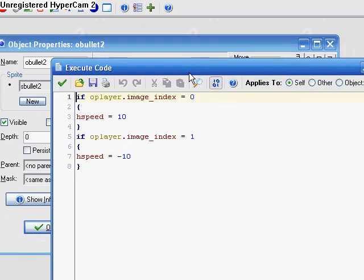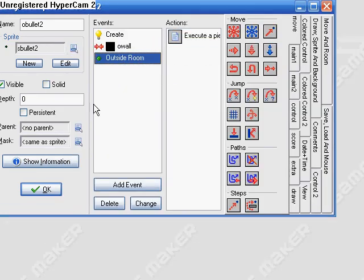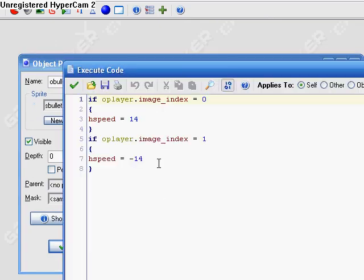For bullet 2, it's the same thing except on the first bullet, the H speed was 8 and negative 8. So just change the speed bigger to whatever you want. Other than that, it's the same for these two. And bullet 3, this one's 14, so it goes really fast.